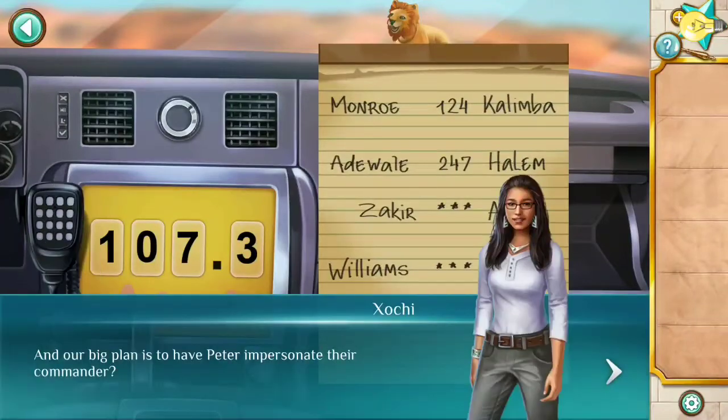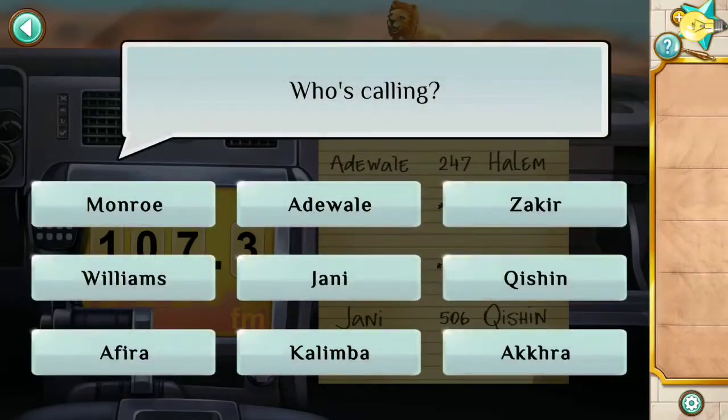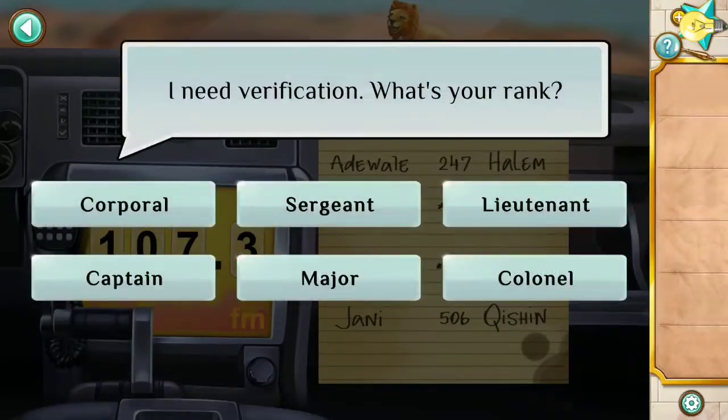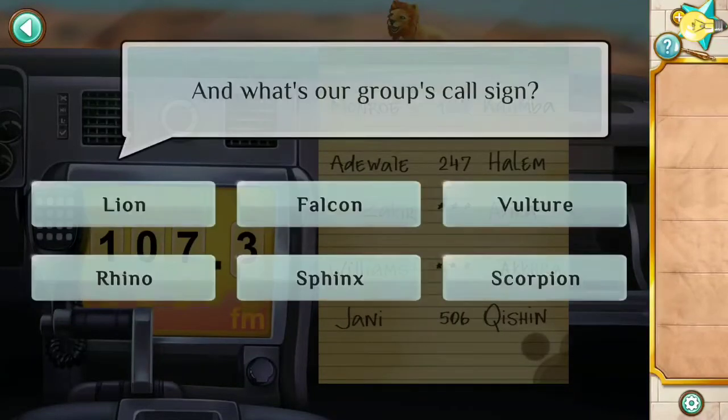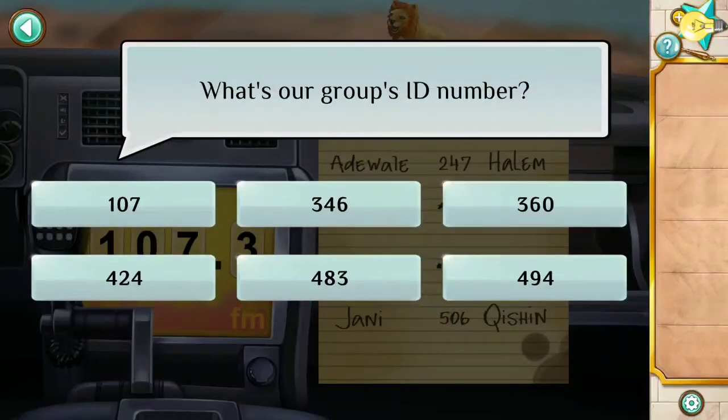Now you need to answer the correct choices: first is Williams the 10th, a lion symbol, and 4-8-3.